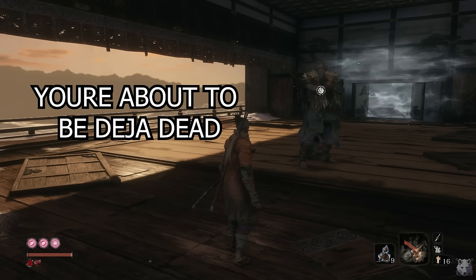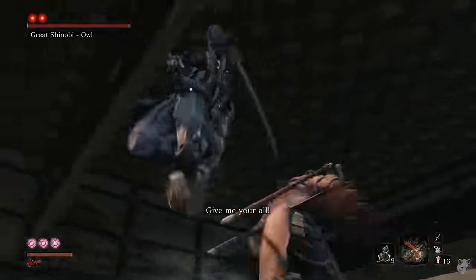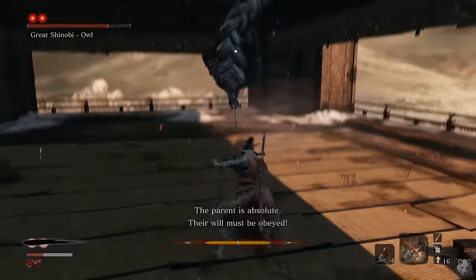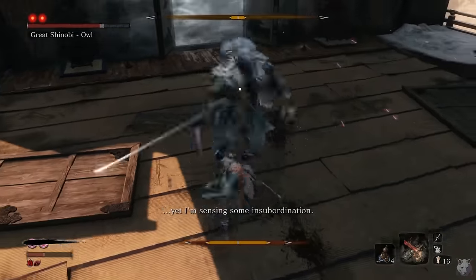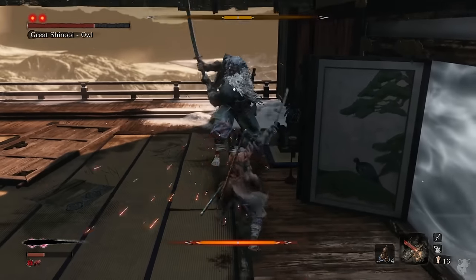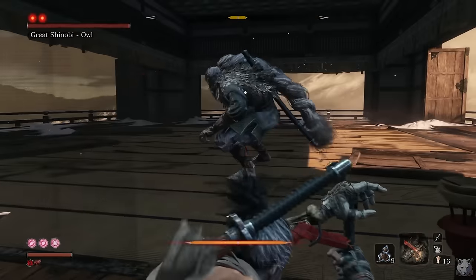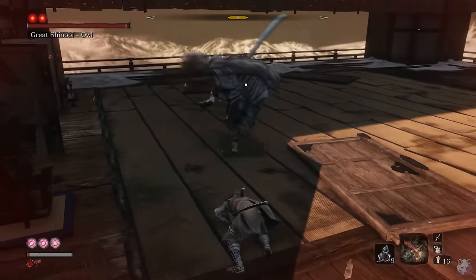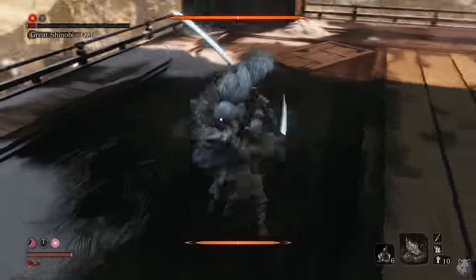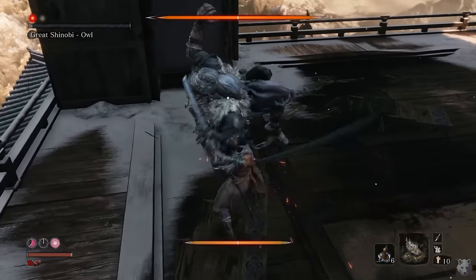With the power of time travel and save scumming, Owl is alive again. This time we reject his stupid offer, which means we have to fight him. Having done this fight and the harder version later several times before, I thought it would be an easy win — but nope, I get bodied by Owl for two hours straight. I want to point out one unfortunate interaction: if you get your posture broken while trading with him, you'll actually stagger him and he can instantly do the stomp — so any time I traded with him was just instant death. That definitely feels like an unintended animation quirk. Eventually I get good and he goes down.